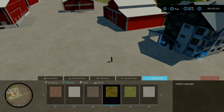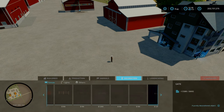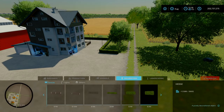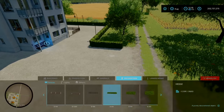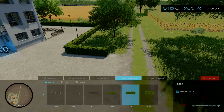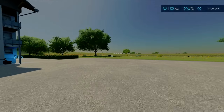There are no custom decorations to speak of, though next to the apartment there are some hedgerows. I don't recall if these are part of the base game — I think they are, I've just never used them before. Apart from that it's a very simple map.